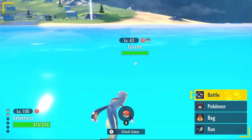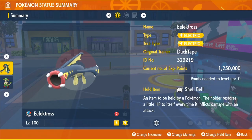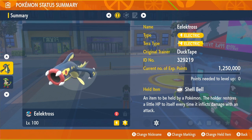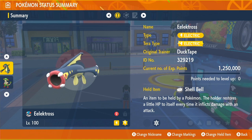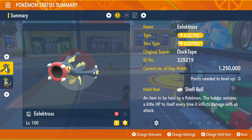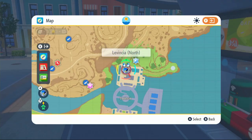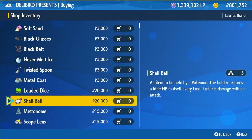Mine was shiny but I caught it in a raid. The item we're going to be going with is the Shell Bell. Shell Bell is going to be an extremely good item on this Pokémon — we're going to be outputting a lot of damage but using two different moves, so Metronome won't really work here. To get the Shell Bell, come to Levincia North and visit the Delibird shop, click on battle items, and you can buy it for 20,000 Pokédollars.